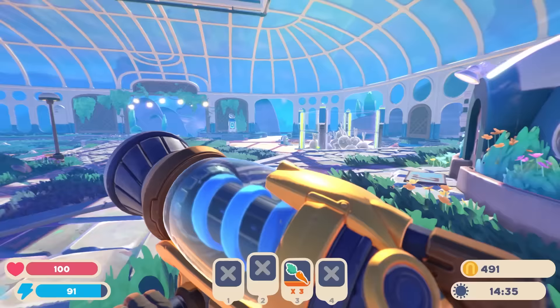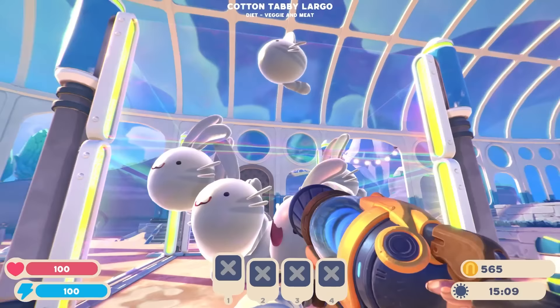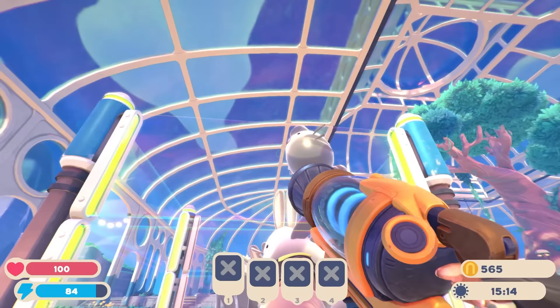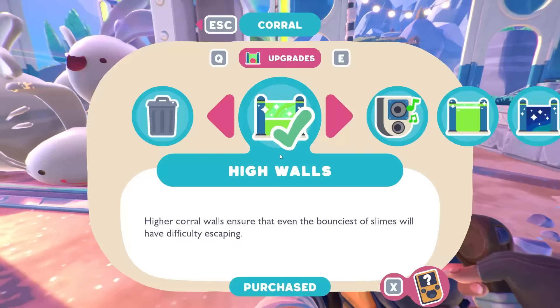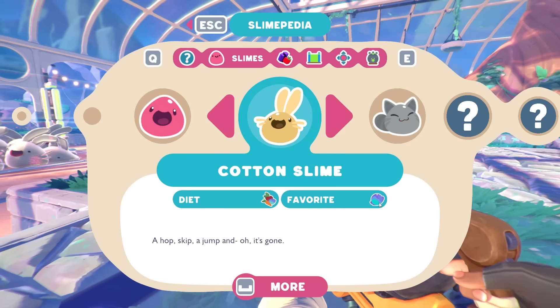I feel like we might need to get a roof on here because they're starting to get out. Get in there — yeah, good job. Let's just buy a roof quick. High walls, music box, air net. Actually, the collector would be a good purchase. And the cotton slime's favorite food is that water lettuce — that's awesome!